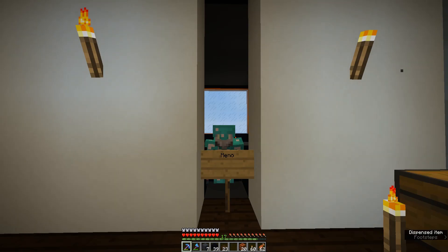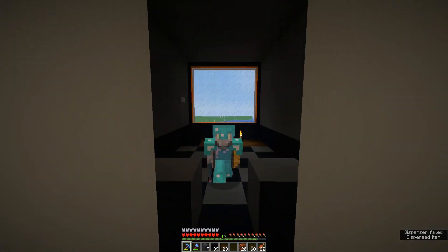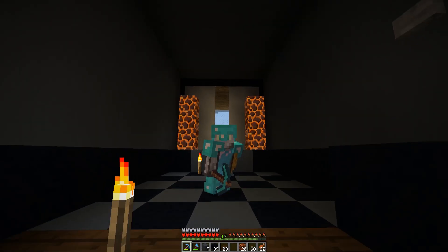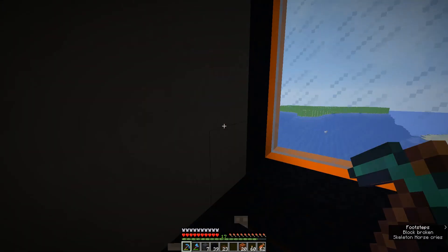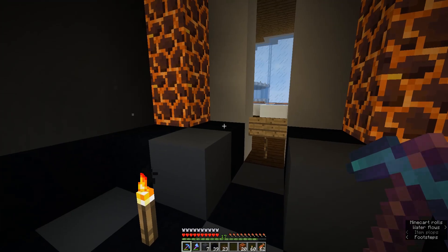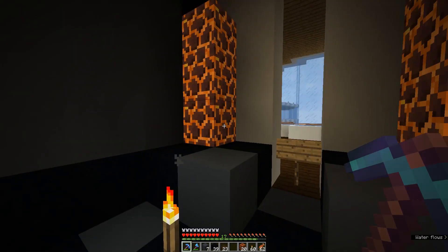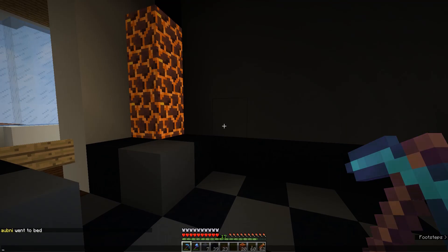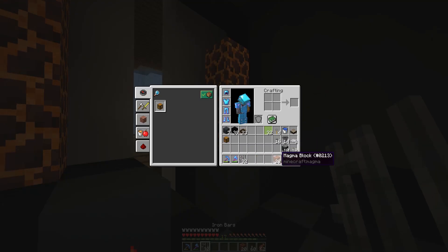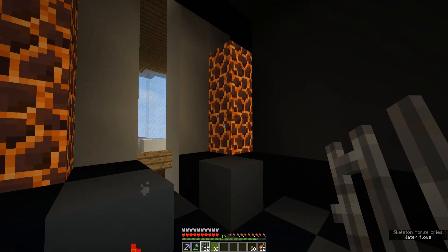I had to kind of go back and forth a little bit with the floor. Here's the floor — as you can see there's already some magma blocks in here. I think I got my measurements wrong when I was building the room, so there's a little bit of play back and forth between the images and what I've set up here. I had to kind of go back and forth with it. Let's just go ahead and start building up again.